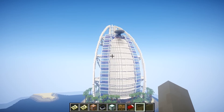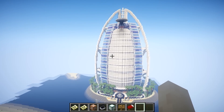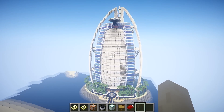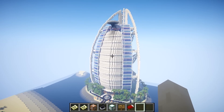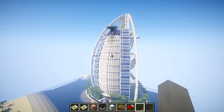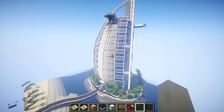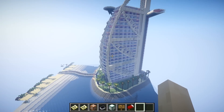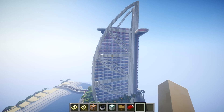But yeah, this is pretty much just a showcase of this building. It's a really accurate representation of the real-life building and from all angles this does look like the Burj Al Arab, unlike the one I've built. From the front it doesn't look that much like it, but from all angles this one really looks like the actual building. It is actually pretty tall in this world — it actually goes above the clouds.